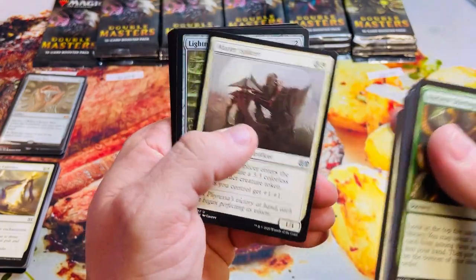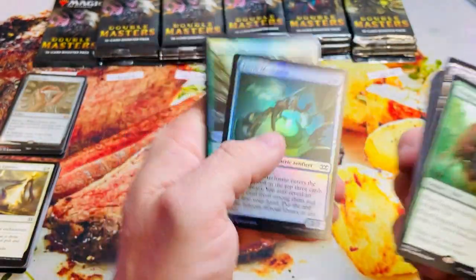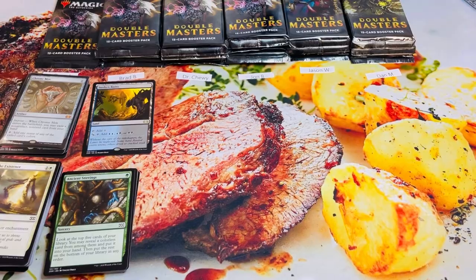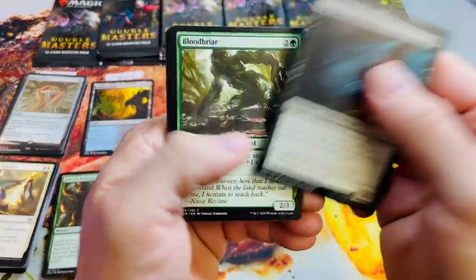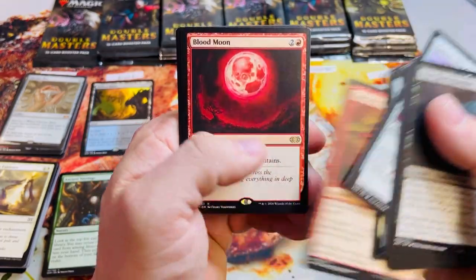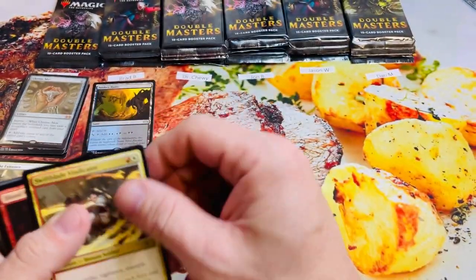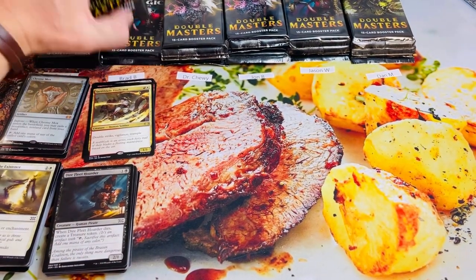Lightning Greaves — nice uncommon — Sunken Ruins, and a Thragtusk. The one we opened in the Facebook group live only had like three or four mythics — it wasn't a beefy boy at all. But hopefully we'll get back on track. I want at least seven mythics — fingers crossed. Blood Moon — nice hit — with a Guilds of Ravnica Swiftblade Vindicator, for some reason in the set. That's five more for Brad.